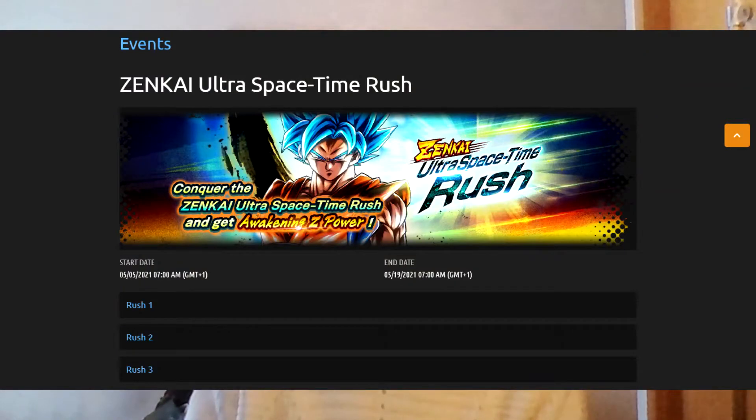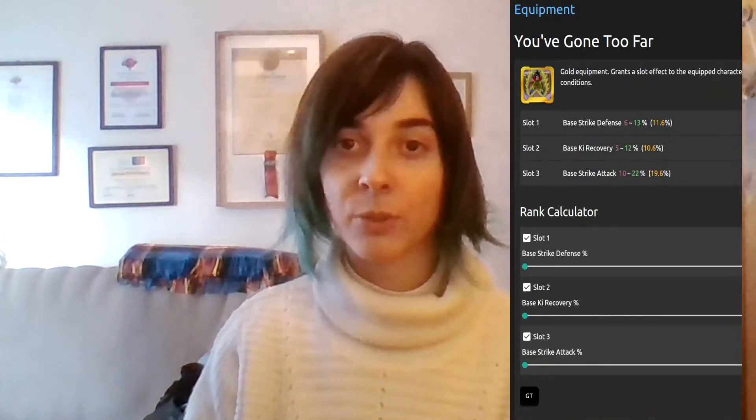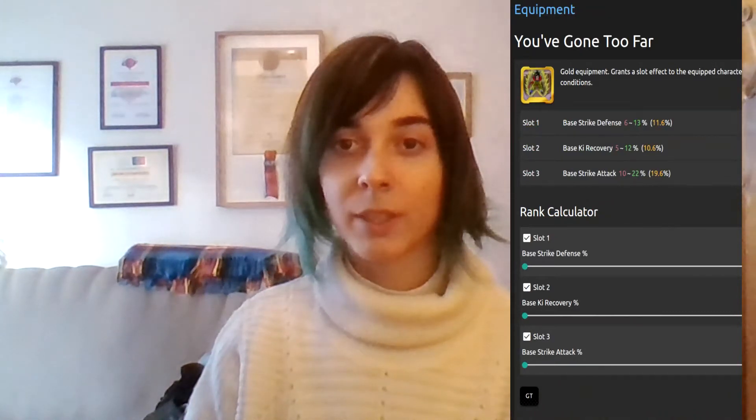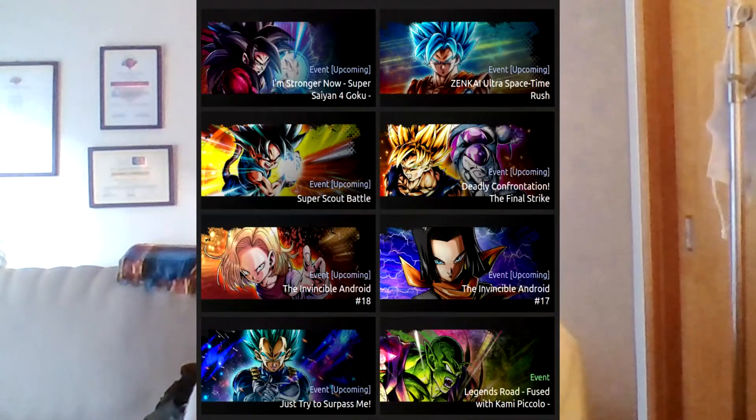In addition to this, we have a brand new GT equip that can be obtained in the Ultra Space Time Rush Shop, which has also been reset. It's called 'You've Gone Too Far' — Slot 1 Base Strike Defense, Slot 2 Base Ki Recovery, and Slot 3 Base Strike Attack. Also, the new stories are The Invincible Android 18 and The Invincible Android 17.